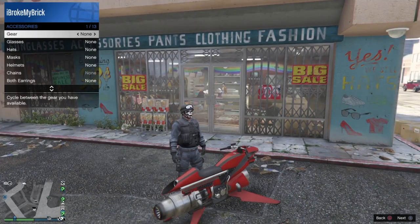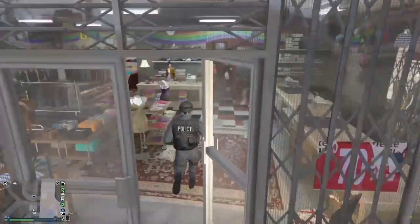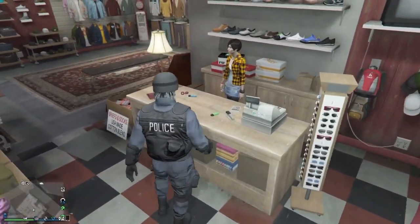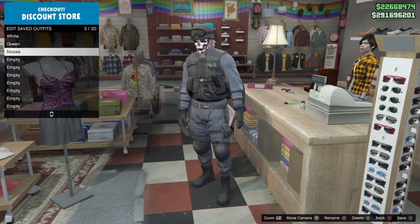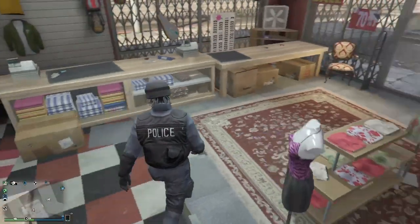When you get to the clothes store, all you're going to want to do is take off your earpiece. As you can see, the helmet is still on. From there, you're just going to save the outfit — I named it Noose because that's what it is. After that, you're just going to want to put on the black tight ski mask. Then head over to the pier to get to the telescope, or you can do it in your apartment, but for those who don't have an apartment with a telescope, just go to the pier.